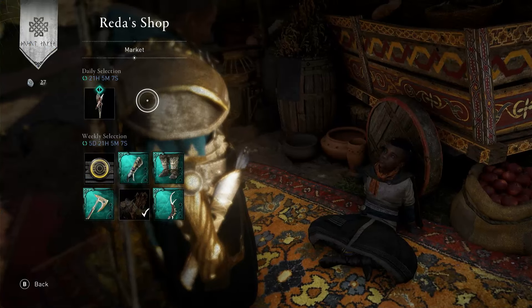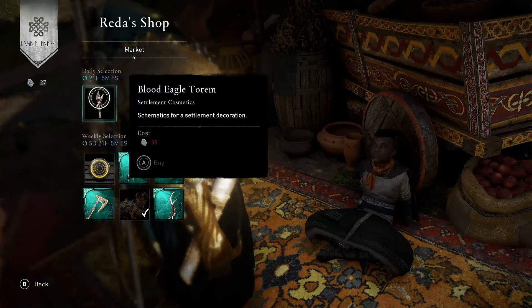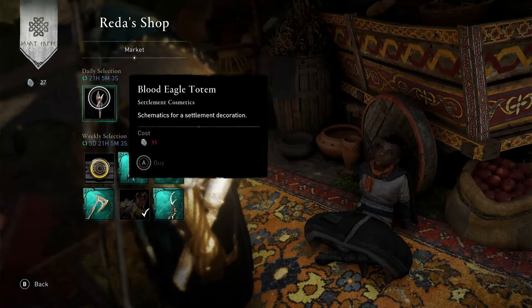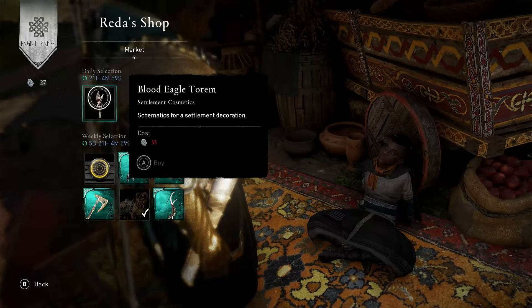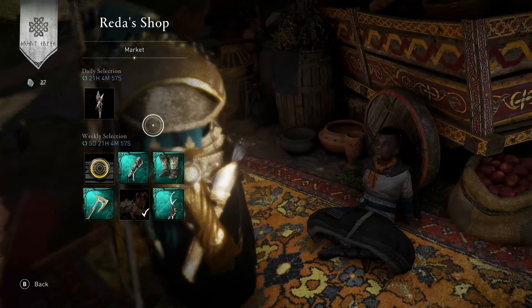What's he got today, I wonder? So, what is this? This is Blood Eagle Totem. It's 35 opals. I've never seen this before. It's a schematic for your settlement. So it doesn't look too bad, to be honest — it looks quite interesting.